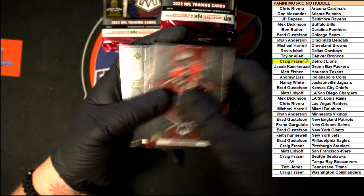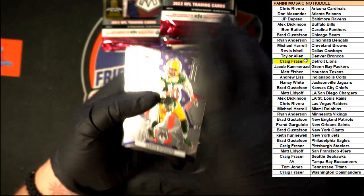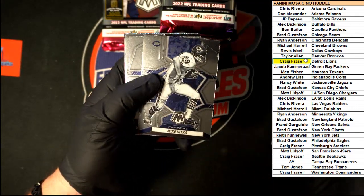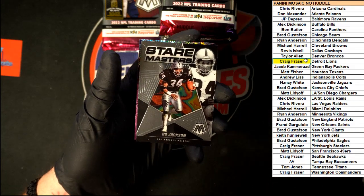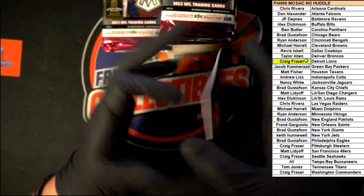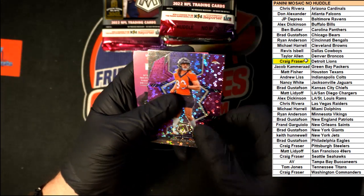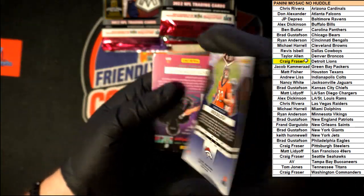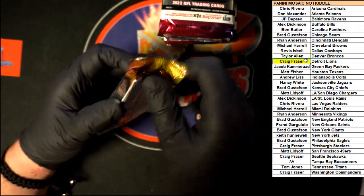Good one to start this pack — Lattimore, Justin Herbert, Aaron Rodgers. We got Slade Jr., Hall, Moon, Ditka, Elam, Robinson, Robinson — nice Bo Jackson right there, Stairmaster, going to the Raiders, going to Chris R on that one. And Dulcich for the Broncos going to Taylor A — and that one is number three of fifty. Very nice.